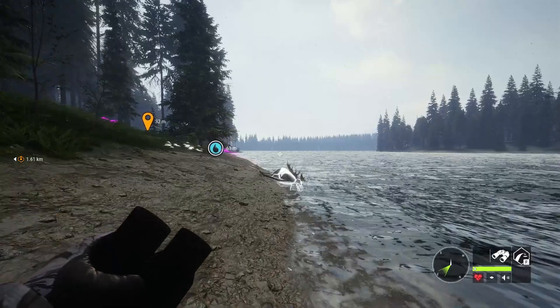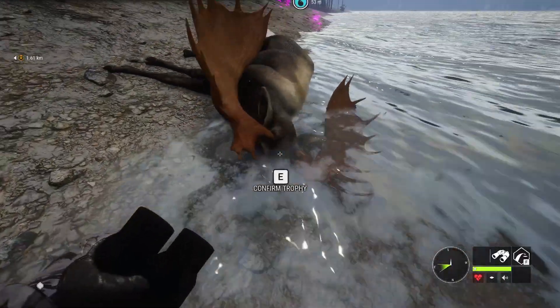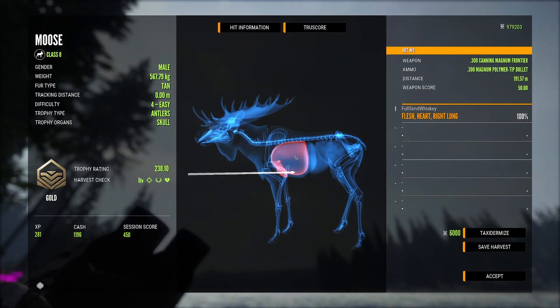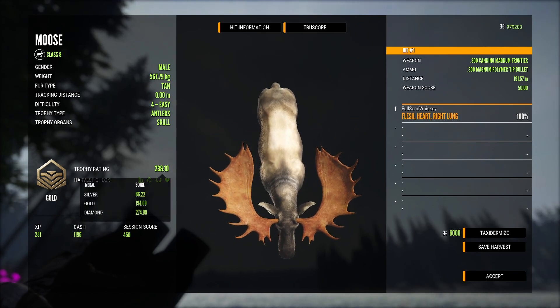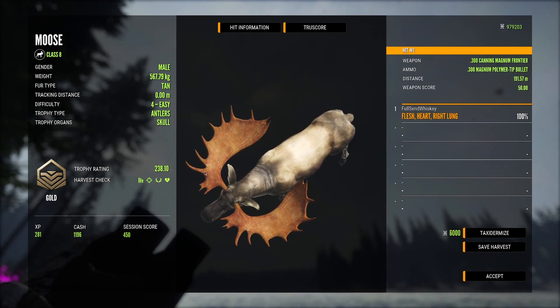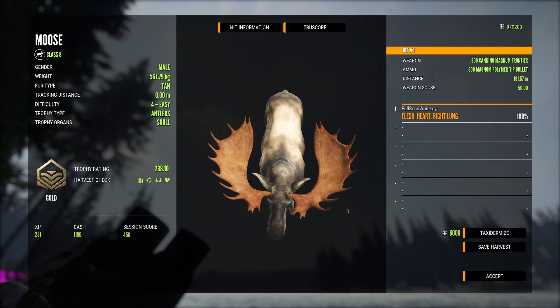Big herds aside, we came back to pick this big boy up. He is a good looking guy — 238. Still a nice looking moose, very nice. We do need 274.99 for a level 4 diamond. So we'll be pushing for that 270 score.